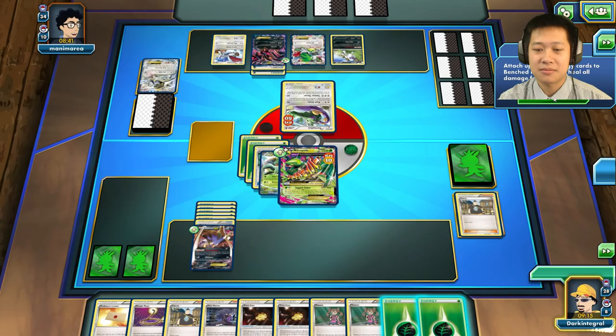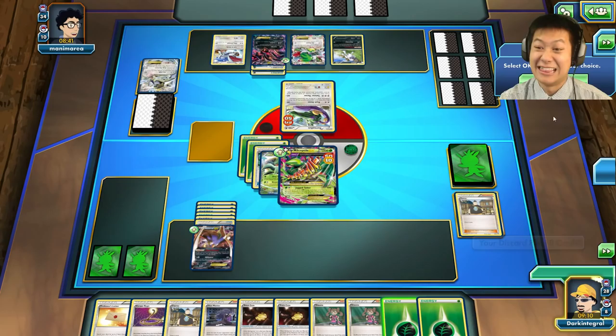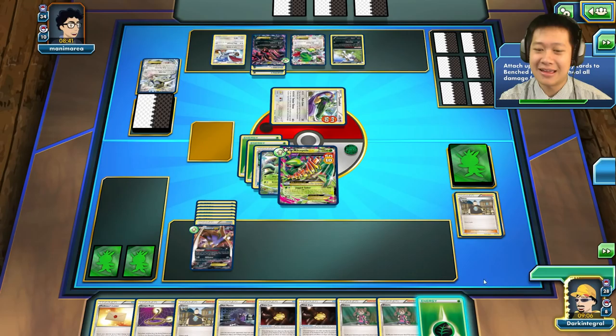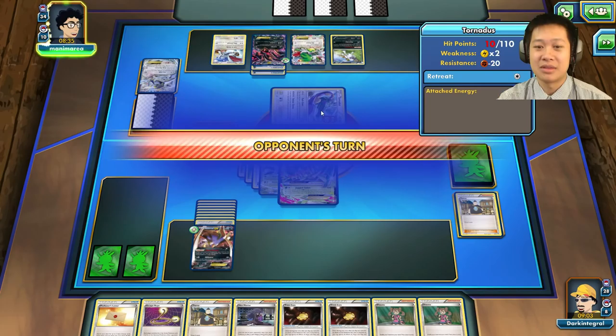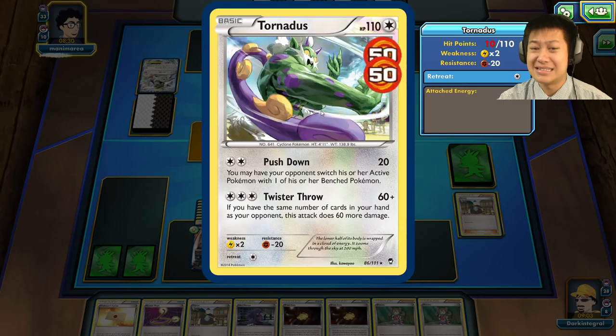Do I really want to dump all the energies on Malamar? Yeah, let's make a super Malamar — go to sleep some more. A really big Malamar with Trick Coin. There's nothing going to come out next turn because Tornadus is still in play.